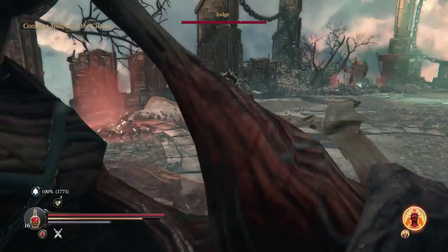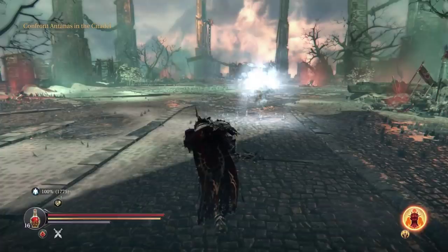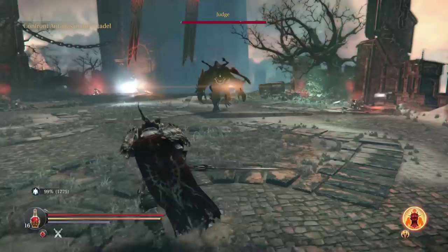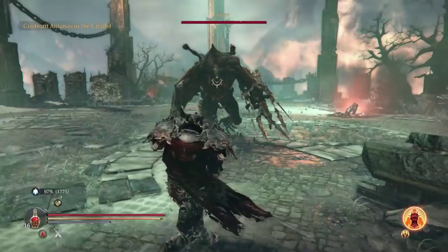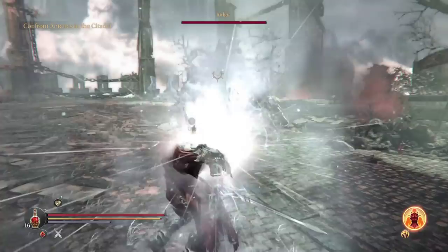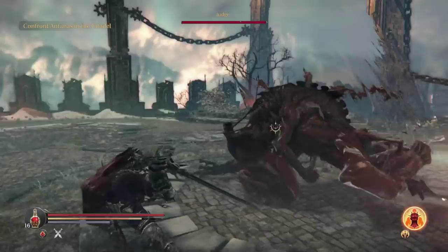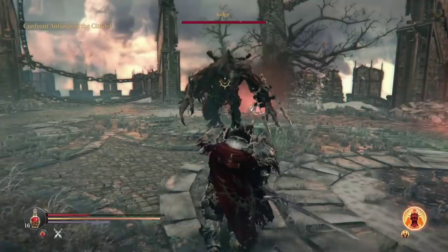Against the charge, the only two things I've found that are successful are: we run when he runs, we jump when he jumps, and we manage to dodge the shockwave. The other main thing would be to basically block with a shield — it'll blow through your entire energy bar, but it will mitigate out the damage. Personally, I prefer the run and jump strategy. As you can see, a roll was not successful in mitigating out that shockwave damage, but a jump is.